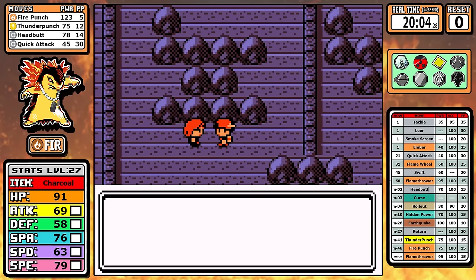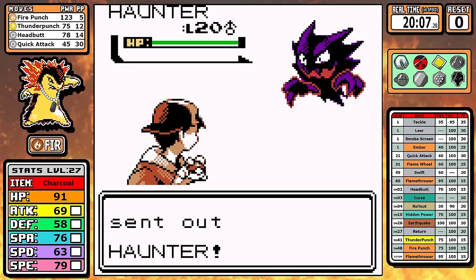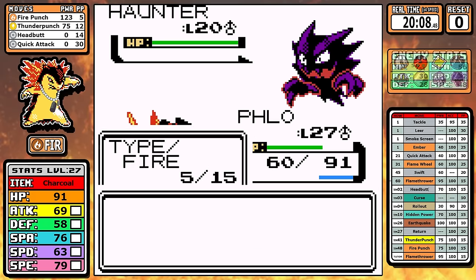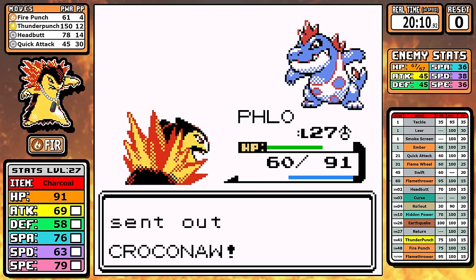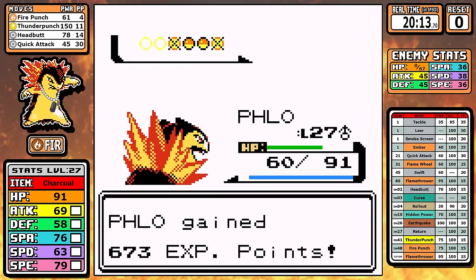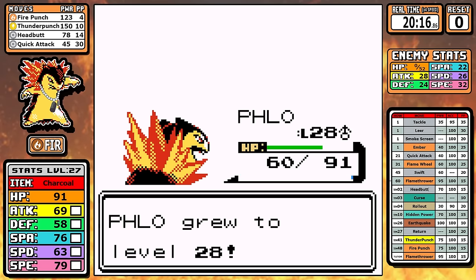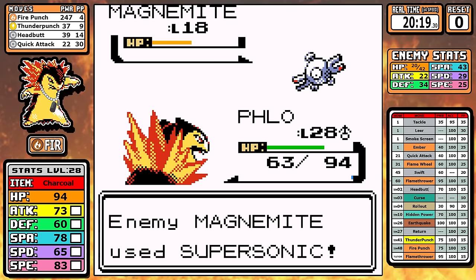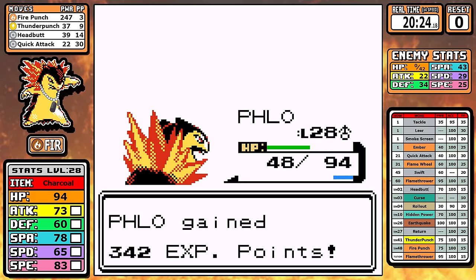Now let's pick back up in the Burnt Tower — this is the last time I'm going to be showing the rival battle, and you'll see why. Never mind that we can just one-shot the Haunter. When he brings in his answer to my fire type, we have Thunder Punch and it's a one-shot. Any challenge potentially presented by the rival is just now trivialized. The only other thing is I used the wrong move on the Magnemite — that cost me a little bit of time. But overall, let's just wave goodbye to the rival.